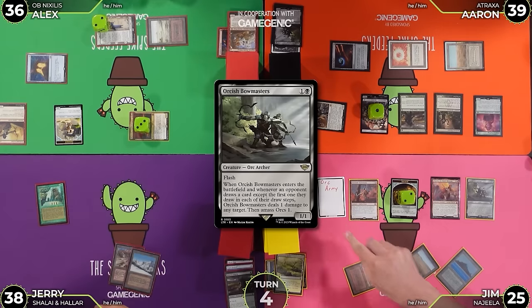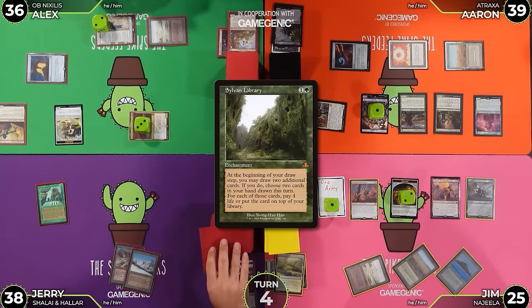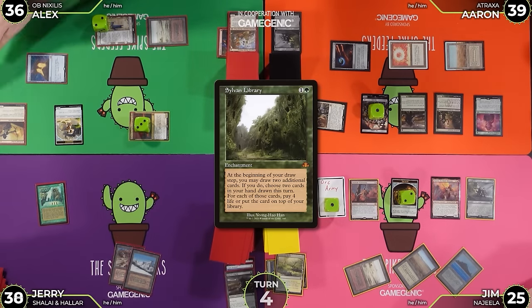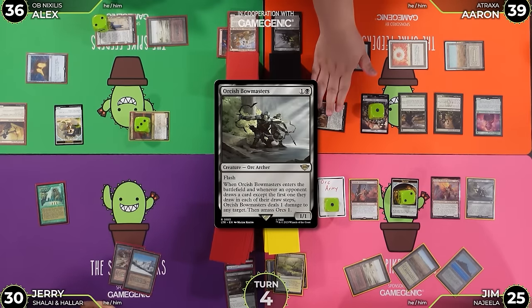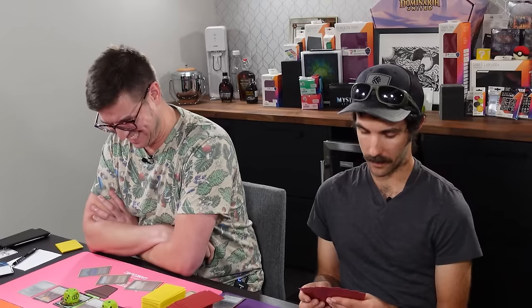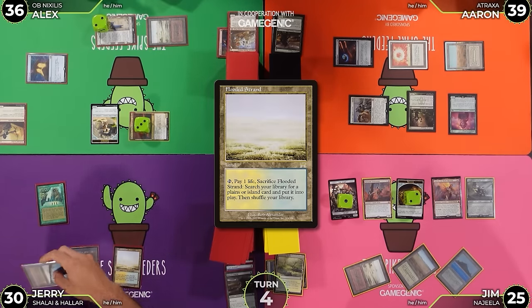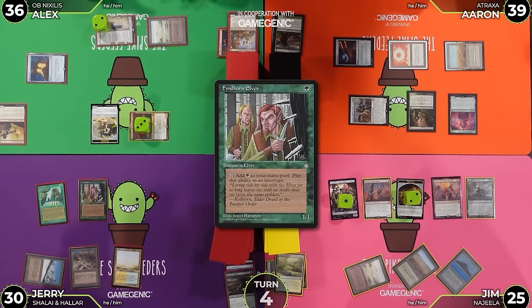We both have the same plan. Jerry, you look a little dejected over there. I'm going to elect to still use the Sylvan Library and draw three. Smart. Triggers - we're paying eight. Jerry pays eight, goes to 30. My Orc Army triggers go on the stack - I've got to choose some targets. I will pop your Orc Army and your Avacyn's Pilgrim. Steal that Orc Army! Oh, I see. I'm going to play Flooded Strand as land for turn, tap a green to play out Fyndhorn Elves, leaving me with eight cards. I'll discard Kiki-Jiki Mirror Breaker to my graveyard.